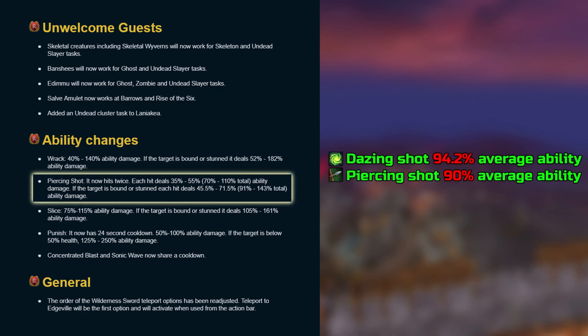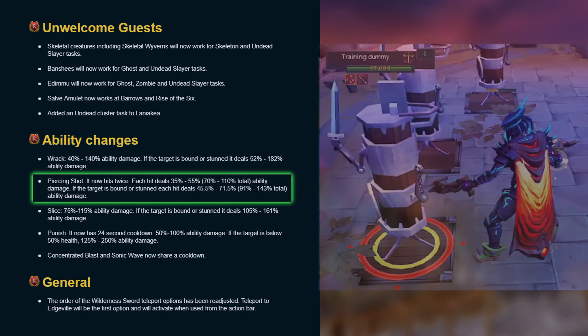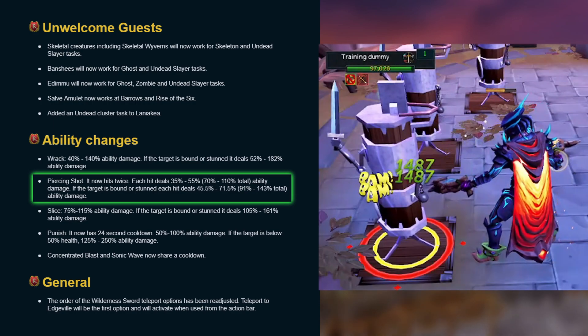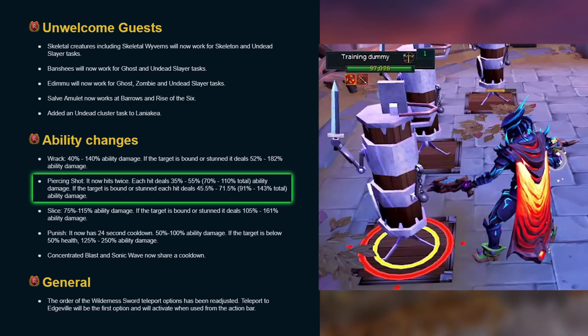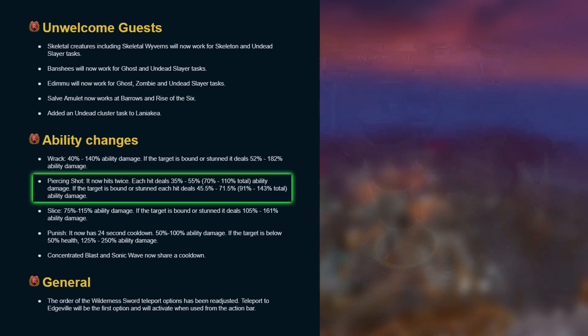Piercing Shot now hits twice and each hit deals 35-55% ability damage. If the target is bound or stunned, each hit deals 45.5 to 71.5% ability damage. Even though this doesn't match up to Dazing Shot — which it shouldn't in my opinion — it does have situational usage over it since it hits twice, which is synergistic with the bolt and arrow core identity of range.